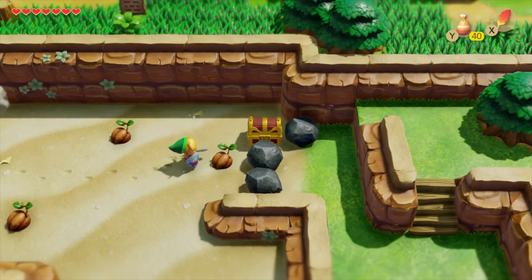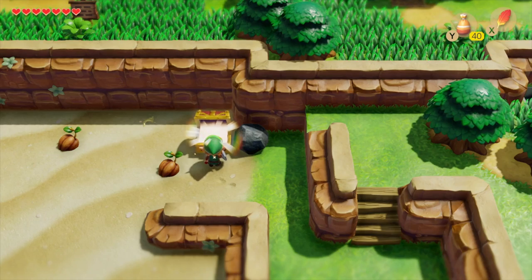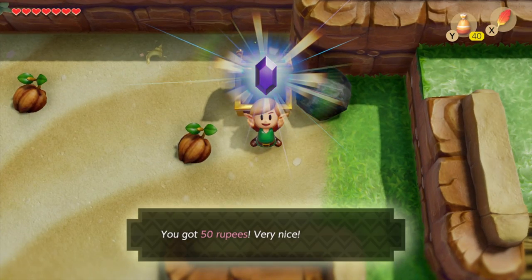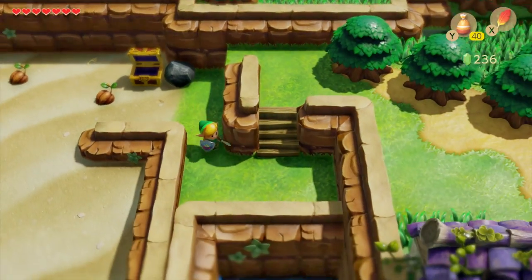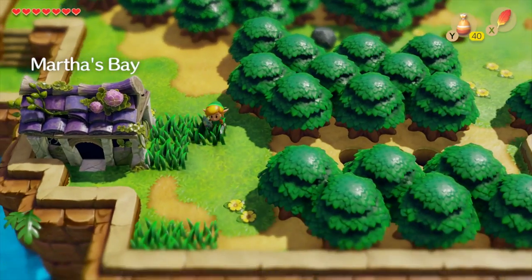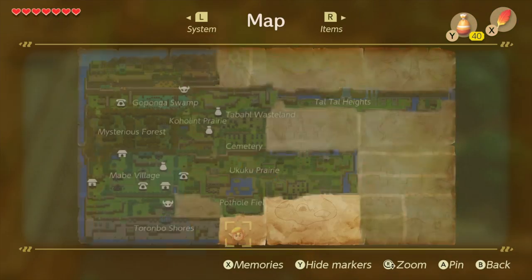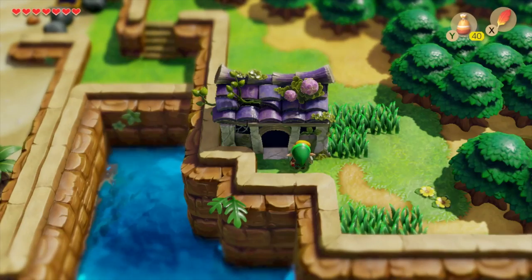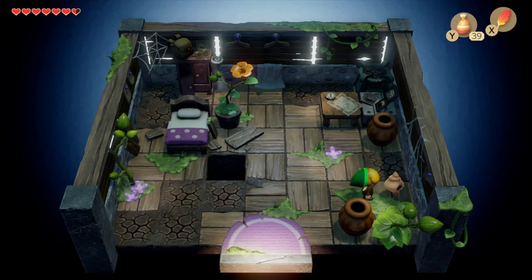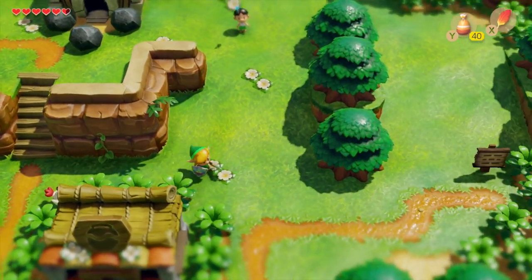Keep heading around to Torombo Shores across the beach. You can shift rocks out of the way and open a treasure chest here, but more importantly there's a secret seashell just down here. Head around and up to a little house at the bottom. Head inside — the place looks empty, but break the pots by picking them up and throwing them and you'll find another secret seashell. That's quite a good haul of secret seashells.